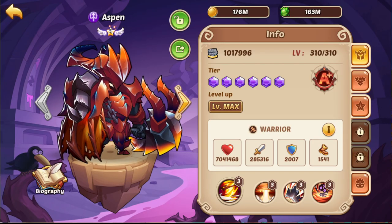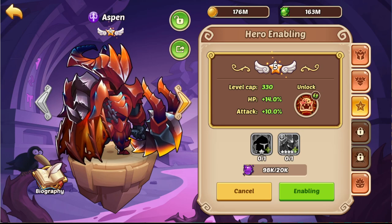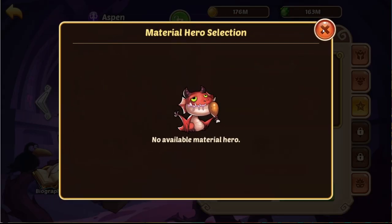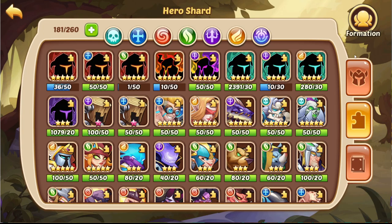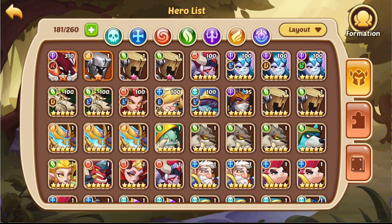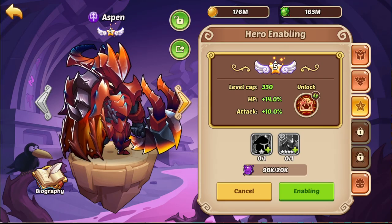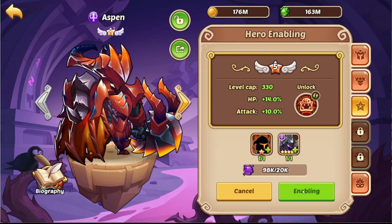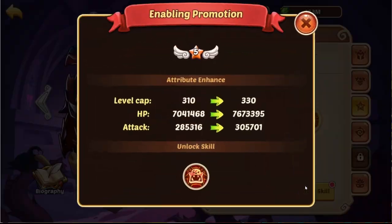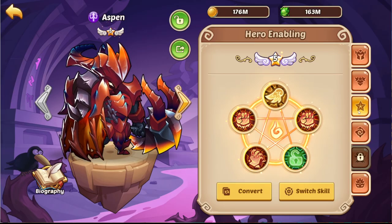We took the 10-star and can now upgrade our Aspen to 10-star, which enables a bunch of cool things. Most importantly, it lets us enter the void. By entering the void we can use our cores, get access to Stella, get star spawns, and start farming void materials — which will help us progress quite a lot and evolve Aspen into a really strong hero. So without further ado, let's level this Aspen to E5 as our first E5.